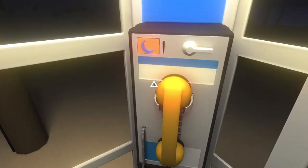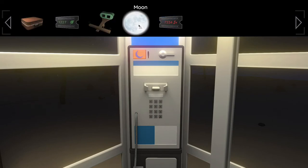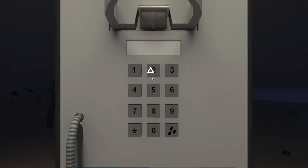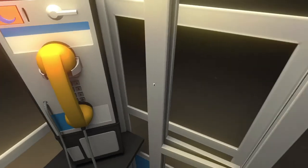Head over to the telephone booth, open it up, grab the phone. This is what you're going to be using the moon for — it's the coin. Open up your inventory, read the numbers: 1-2-2-7-7-3-3-4. Push this and voila, we made it rain.